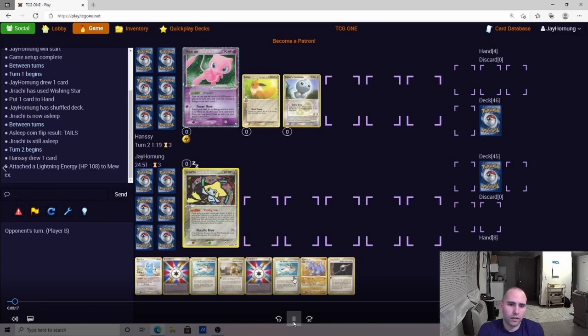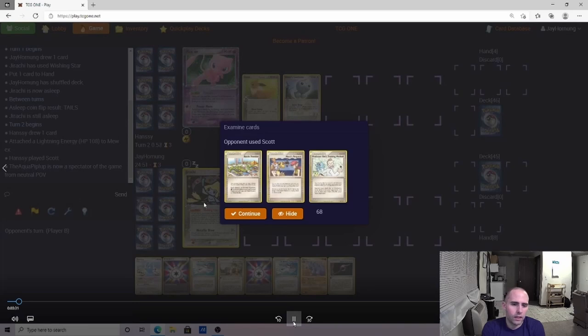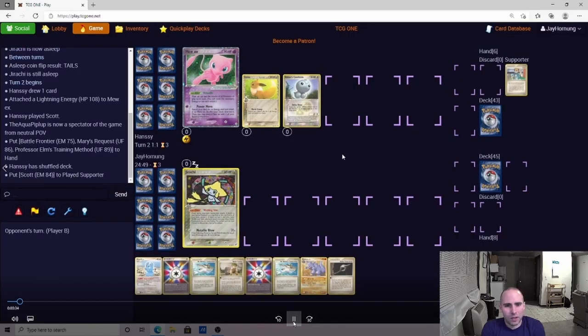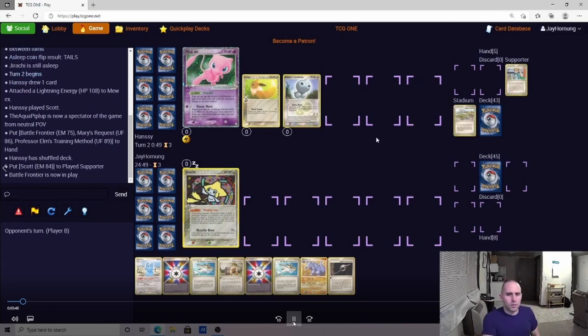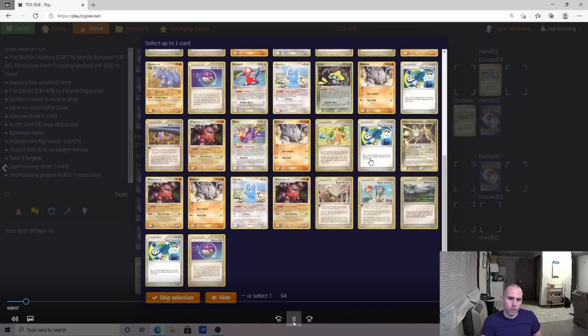Our opponent is playing some sort of Mew — I'm thinking Speed Spread. Benching the Castform was a little unusual, but it gives him a draw. He can use Mew to copy Delta Draw and get one draw off Eevee. I still think his hand is pretty weak to make that play — it's cute but I don't know if it'll be worth it. He throws down the Battle Frontier, which could actually cause us quite a few issues. We do play four Hole in Circle and three Windstorms though, so we should be sitting pretty good.